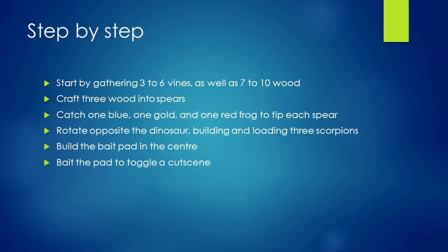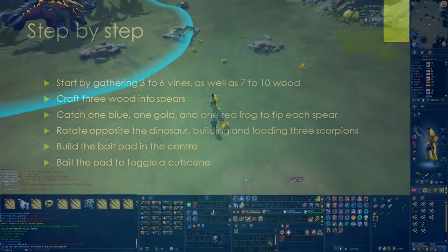When you're first starting out with Big Game Hunter, this is probably the easiest order to do things. You're welcome to experiment and do things a little bit at a time to work through multiple steps simultaneously. For right now, here's how we're going to do it. You're going to start off by gathering three to six vines and seven to ten wood from the trees and jungle plants around the arena.